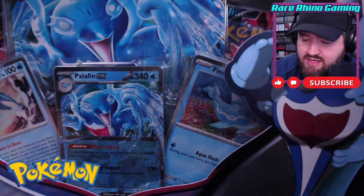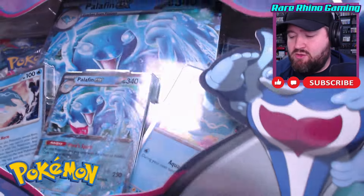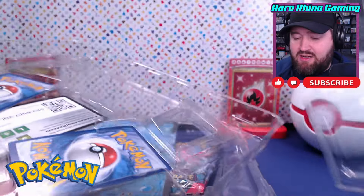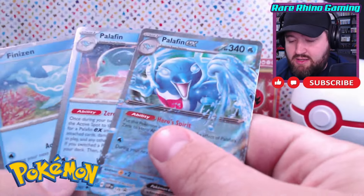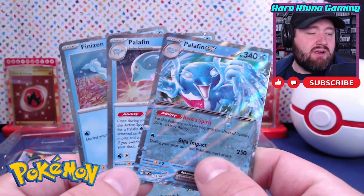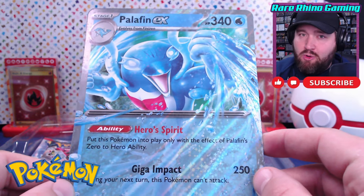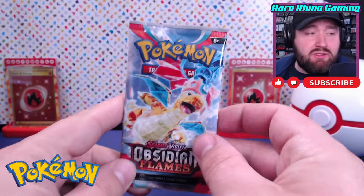Up next, the Palafin Box. I picked a Palafin Box because its setup is similar to the Jirachi Box — it has an oversized card, an EX promo, and four booster packs, so it makes a good comparison. I have opened a Palafin Box before, so the promo won't be new to me. Inside we've got a code card, and the Finizen, Palafin, and Palafin EX promo cards — a neat little promo set. It also includes the really neat oversized Palafin EX promo card. Pack selection: one Obsidian Flames, two Twilight Masquerade, and one Temporal Forces.